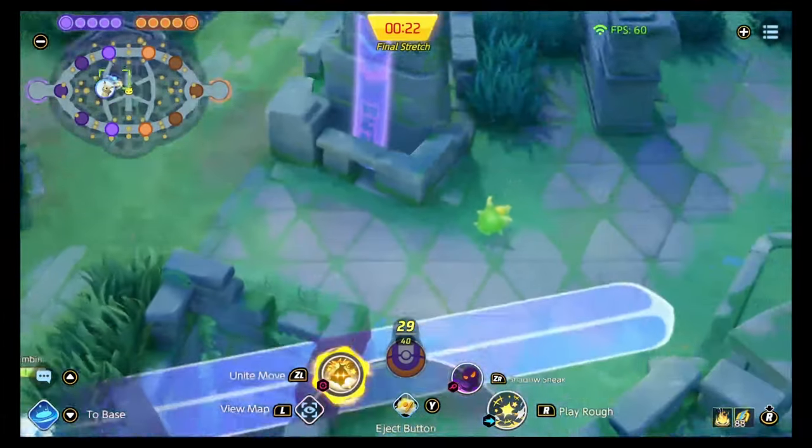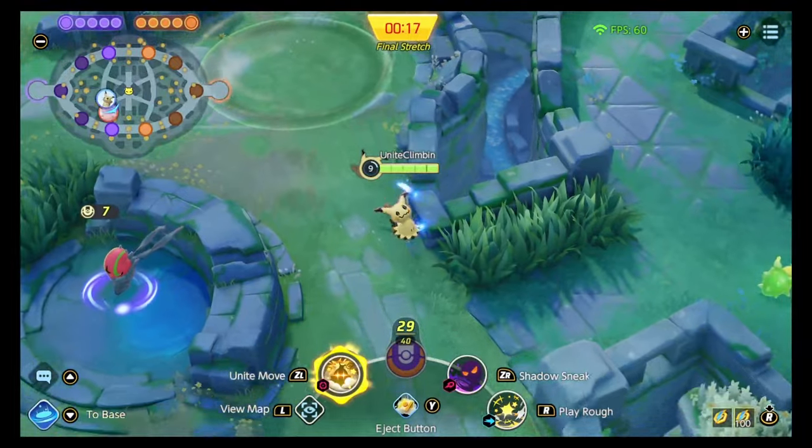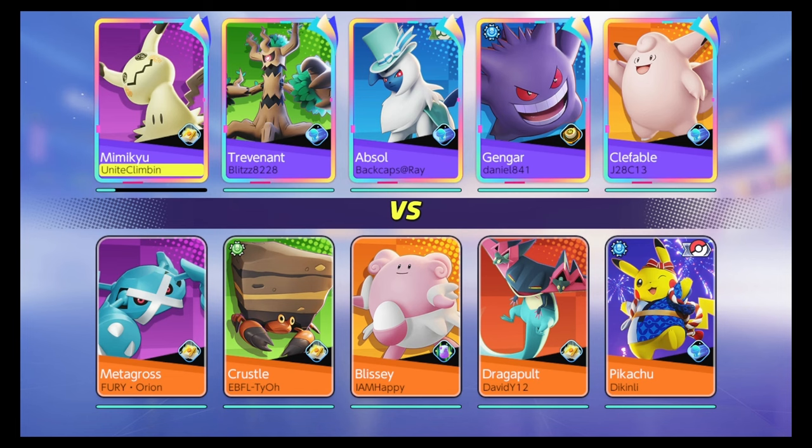The two builds to consider are Shadow Sneak with Play Rough, or Shadow Sneak with Shadow Claw. I like using Mimikyu with an eject button over a full heal. This is a pretty aggressive Pokemon — you don't want to be running defensive items. It works best with a supporter, so having a Clefable is absolutely amazing in solo queue.